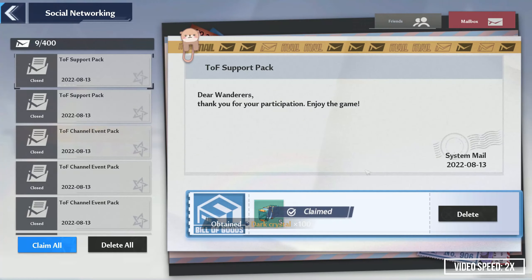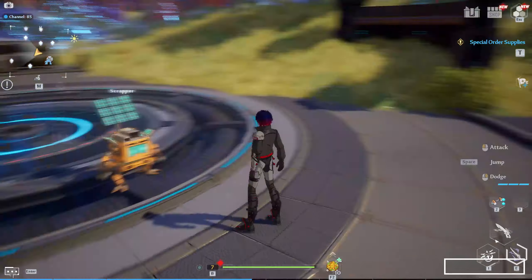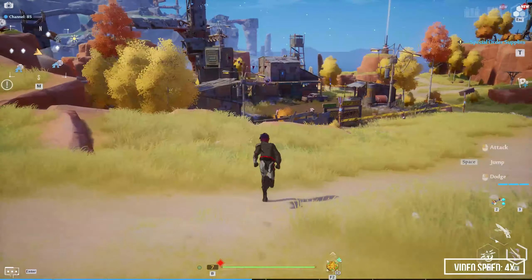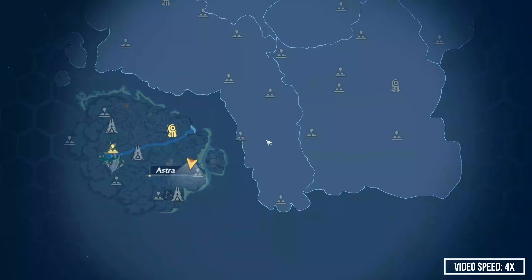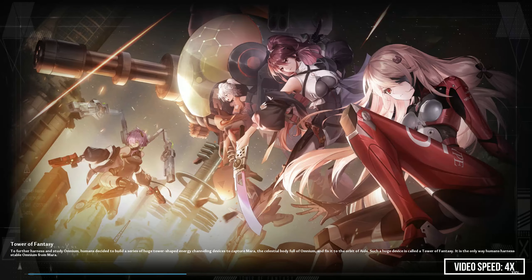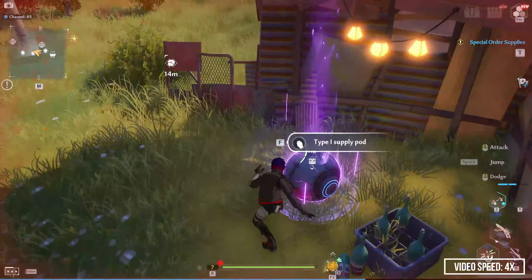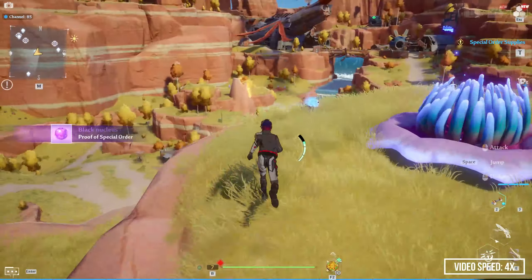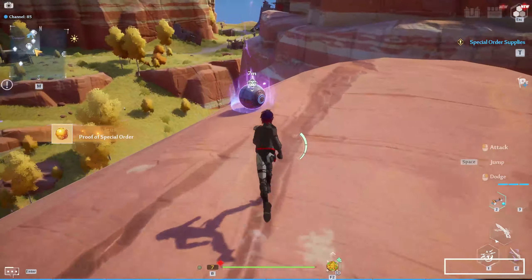What about those that want the limited summon? For those of you that desire to summon on the limited banner, we have a little bit more work to do, so let's continue. We are going to go to the camp on the right to pick up a supply pod and after that we will use the transmit function to teleport to the tower. From the tower, we will jump towards the southwest mountain and collect the supply pod in the hut. We can also collect a black nucleus on top of the tree and throw the frost elemental in the chow chow for a golden nucleus.